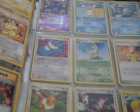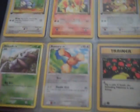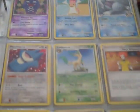Now we're getting out of the Team Rocket cards. Actually, there are still some on the back. Okay, now we're getting out of there — that's the last one. Now we're getting into other sets.